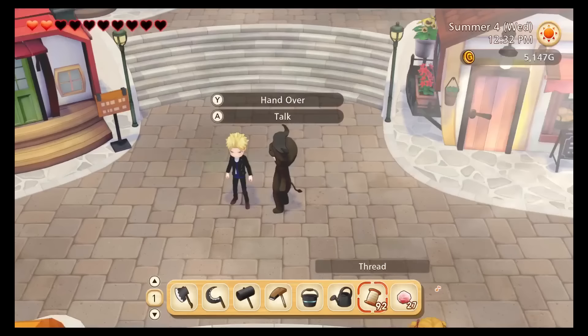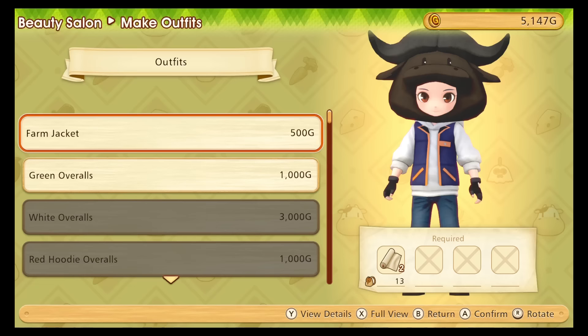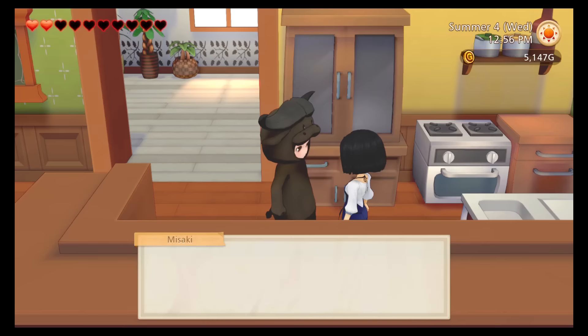It's a good thing the days in Pioneers of Olive Town are long, because tending to your farm is only half the job. Olive Town itself is sizable and will grow with new shops and activities as you complete quests for the town's mayor. For example, you'll unlock a salon with a wide array of customization options that will grow even more over time and are available to every character, regardless of gender selection.